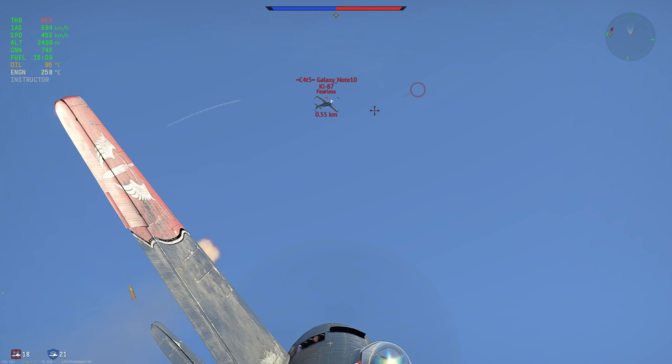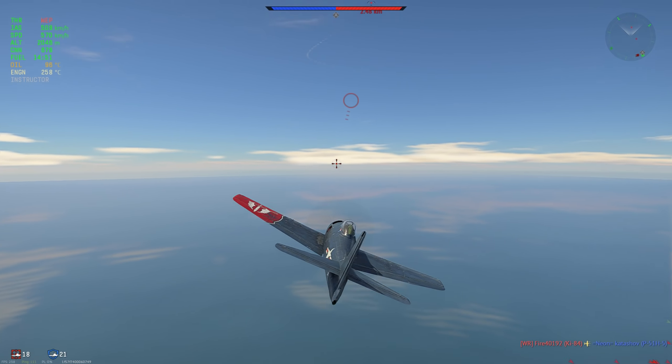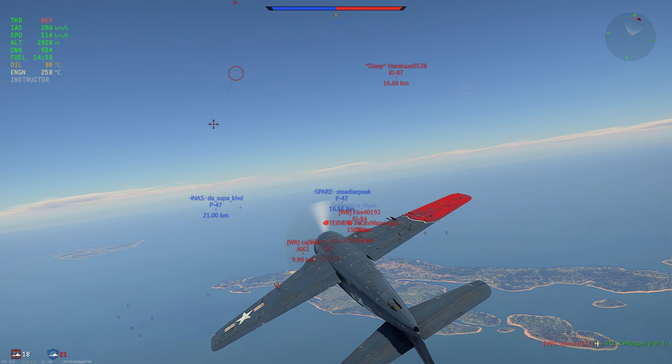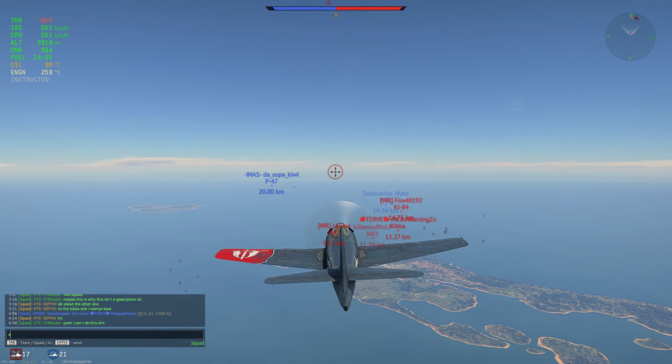Ki-87 here is kind of stalling out, not sure what he's trying to do. I almost missed him because this thing doesn't actually turn that well in terms of pull. It has a good turn rate and can dogfight with most things, but that's mostly due to the low energy performance - the flap fuses and the radial engine at around 200 kph putting out an insane amount of power, as long as you're not overheating. The Kika is coming back trying to get a shot in, he pitches up and there's just no way I'm going to catch him. Tried a long-ball shot but didn't manage to hit, so we're going back to extending.